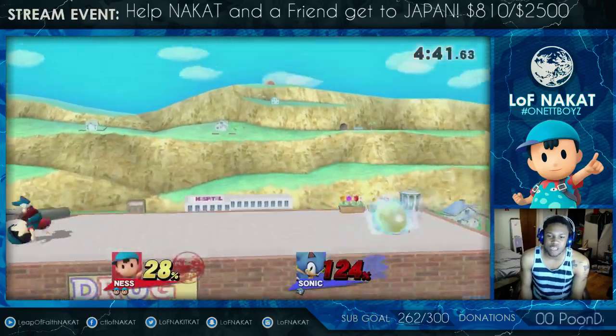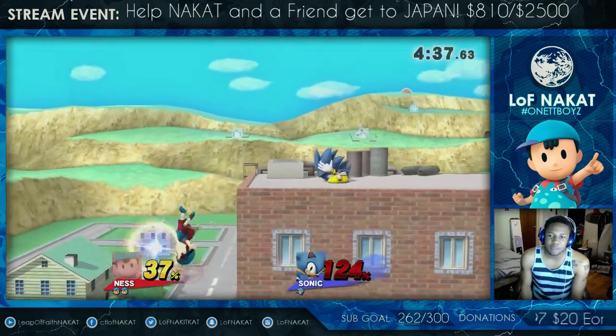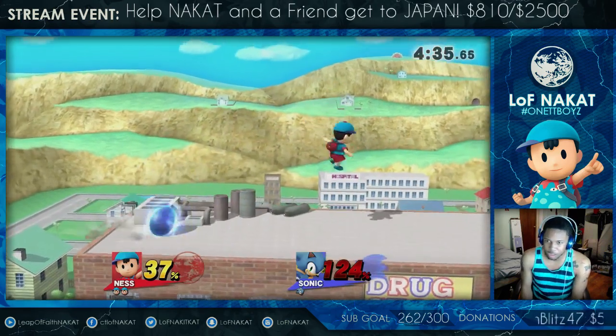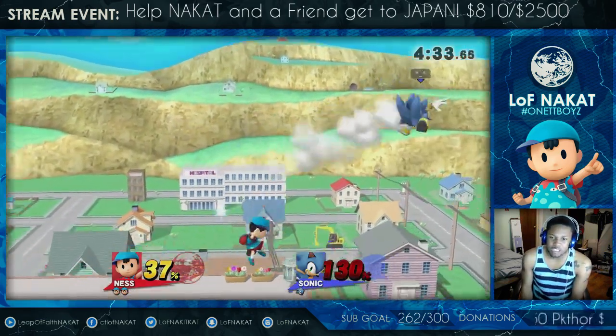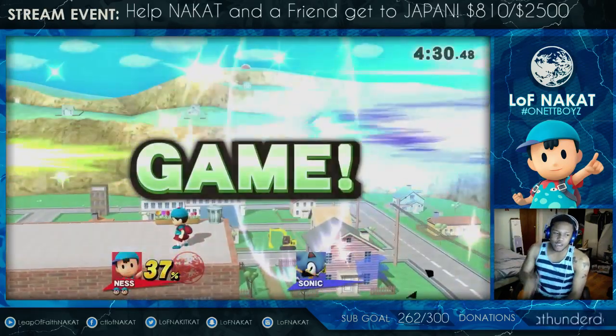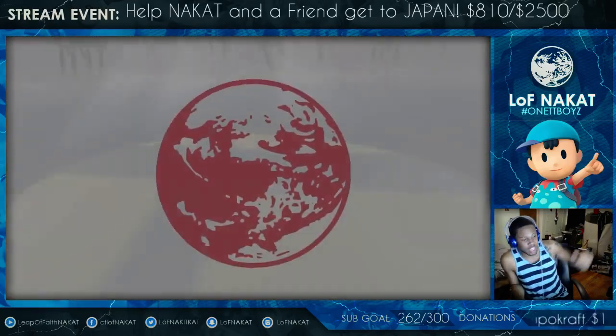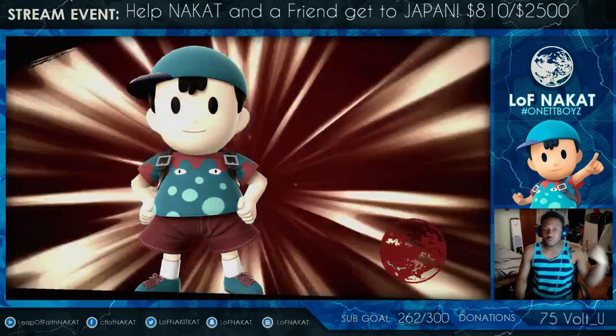So if you're at kill percent, getting away from Sonic is not going to be the easiest thing. Sonic can kill with back throw. In some cases I feel like it's better than Ness' back throw. His F-smash is extremely hard to punish even if you shield it — it's very fast, like a bullet, so respect it. Literally, if you do not play a fast character, do not try to run in and punish him. Let him F-smash, or either you shield the F-smash.